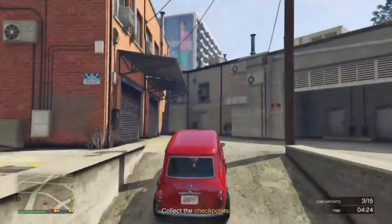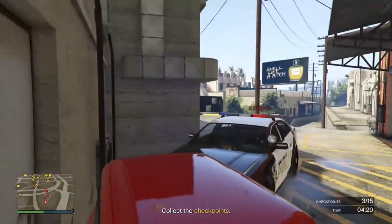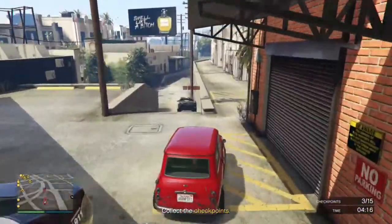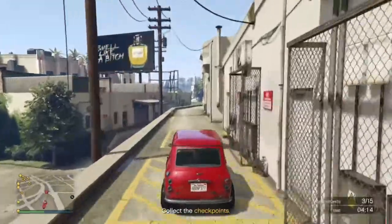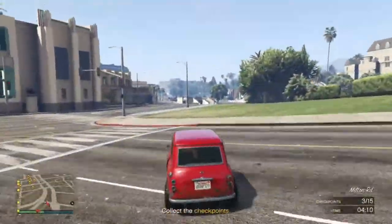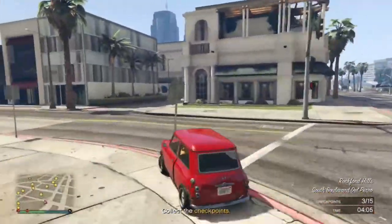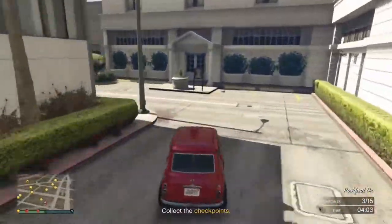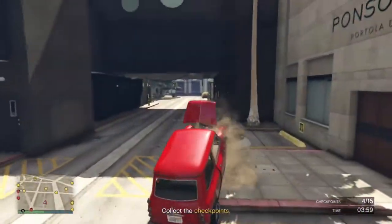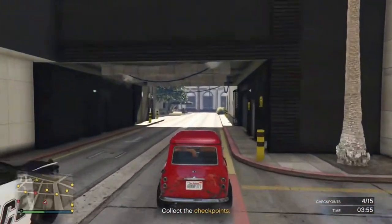So what you have to do - starting with the mini being the runner - you have to get a total of 15 checkpoints. Sounds pretty simple, yes. However, the mini's controls are pretty sudden; you can slide pretty easily. The zone you are in to get these 15 checkpoints is not huge.